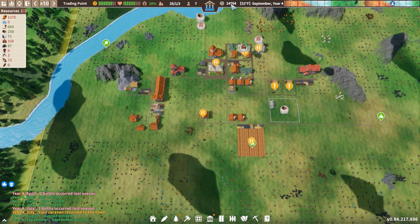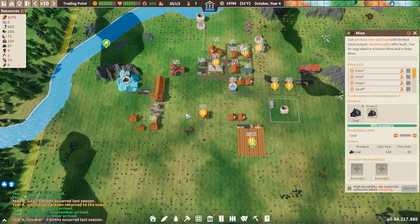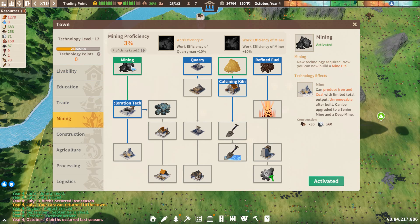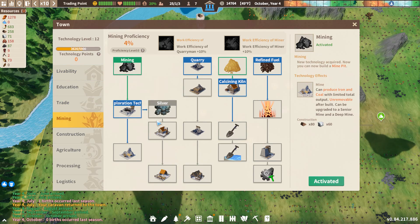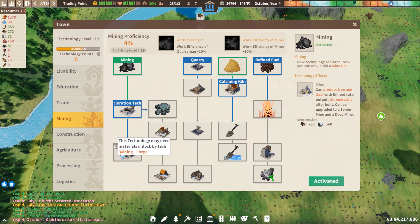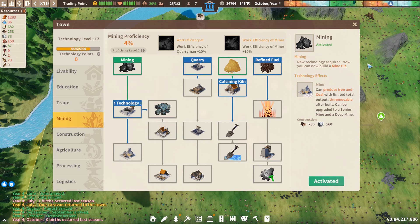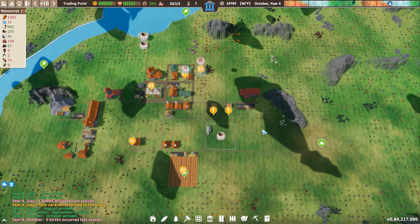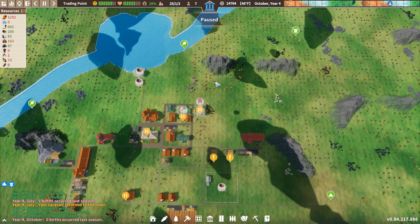Mainly to buy the materials that we'll need for the mining operation here. So we need a lot of points - six, seven, eight-ish. We want a lot of points. Is everything done? No, they still have some more up here.